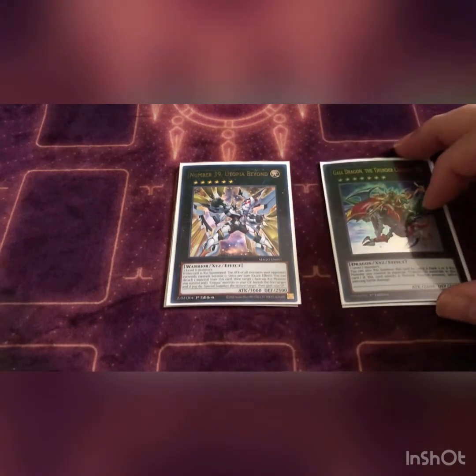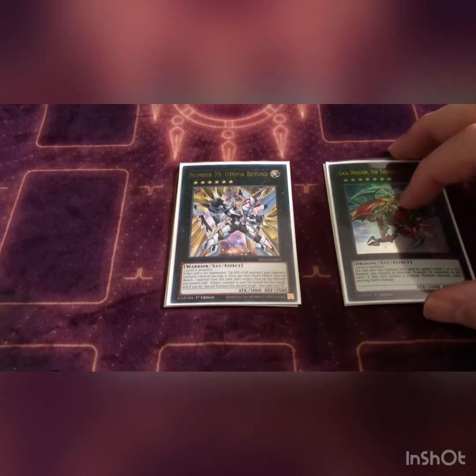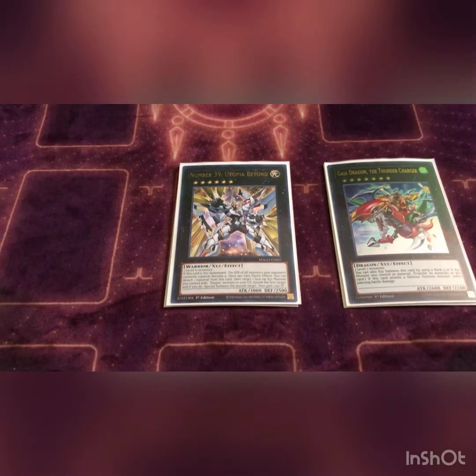We play one Gaiadragon the Thunder Charger. Basically you can use any XYZ monster rank five or six that you control as material, and all the materials under that card go under this card. If this card attacks a defense position monster, you deal piercing damage — so if they're trying to set up defense to absorb your battle phase, this card says you're still going to take some damage at least.